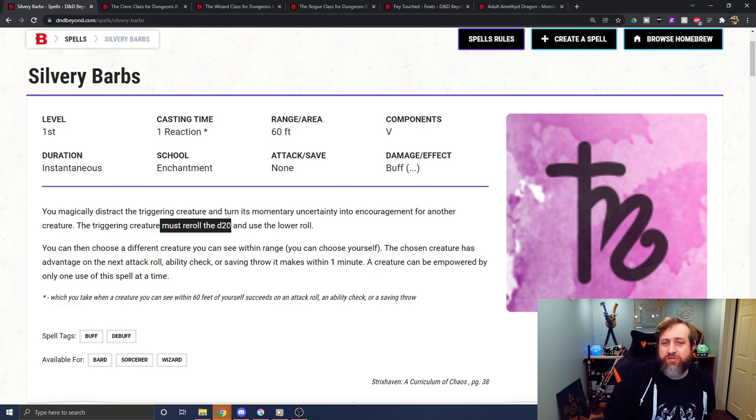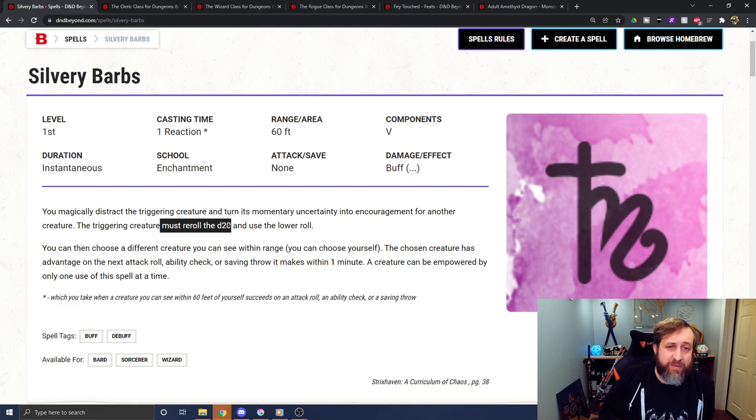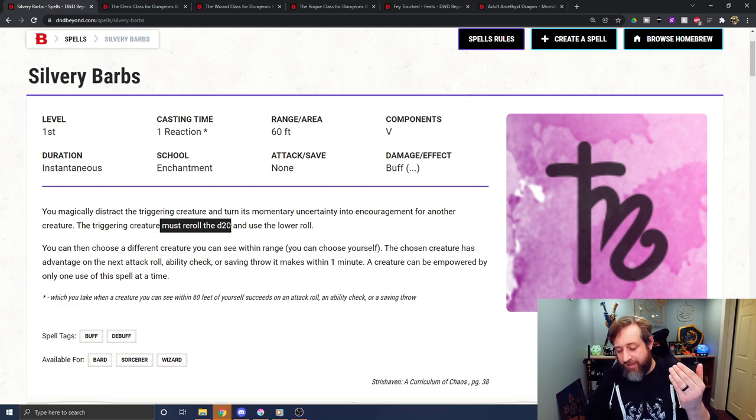There's probably stuff I missed, and I'd love to hear what other shenanigans you think Silvery Barbs can get into by combining different races and classes. One thing some people brought up is that it could almost work as a low-resource counterspell. If you cast a fifth-level spell and someone casts a third-level counterspell — meaning they have to make an ability check roll — I could Silvery Barbs their successful counterspell roll, forcing them to re-roll and take the lower number, while also benefiting an ally. You could alternatively counterspell the counterspell, but Silvery Barbs is a much more economical option — a first-level spell versus third or higher.